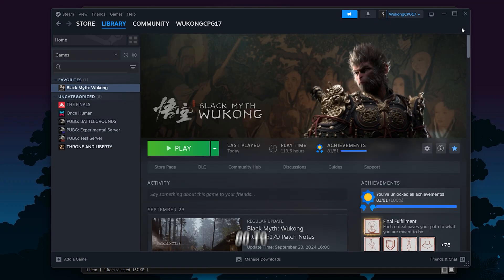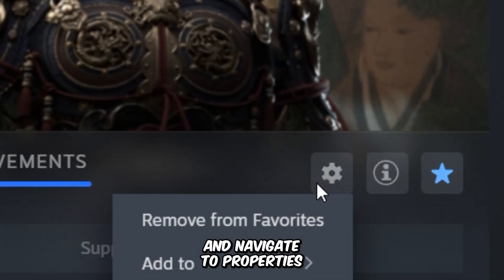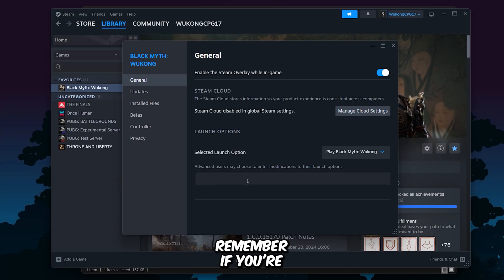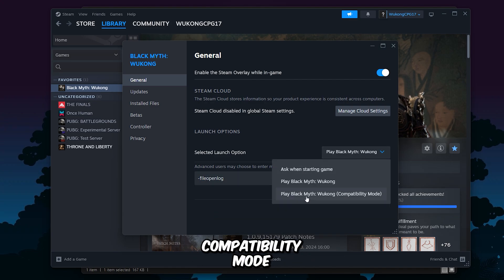Next, open Steam, go to your BlackMyth Wukong profile and navigate to Properties. Now type this variable under Launch Options. Remember, if you're using an HDD, do not add this variable as it may reduce some FPS, but if you're on an SSD, it should be fine. You may have also noticed the BlackMyth Wukong compatibility mode. This mode disables certain features intended for high-end PCs, allowing the game to run on older setups. So if you're experiencing lag, frequent crashes, or black screens, activating compatibility mode could be beneficial. However, I'm fine with the standard, so I'll stick with that.